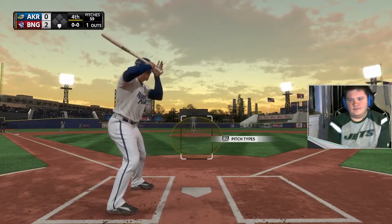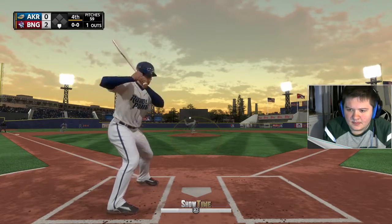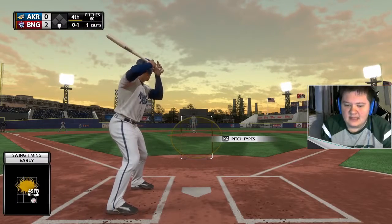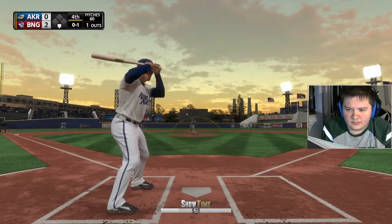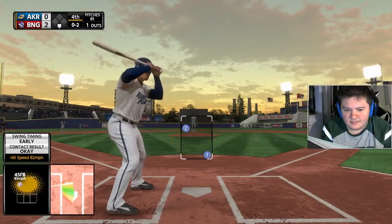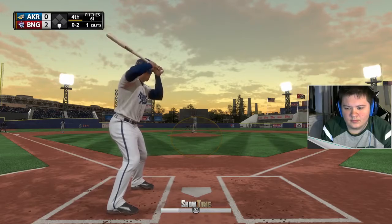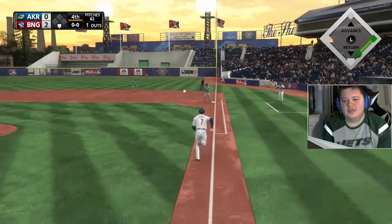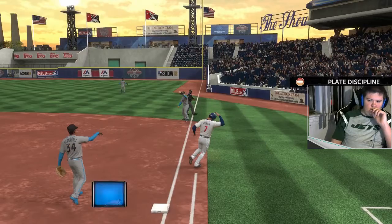Coming to the plate now Mike Castle — he got on top of one and was a ground out victim last time. He throws the fastball by him here, 0-1. Castle stands 6-2 as you see him in the right-handed box; his contract is set to expire at the end of this season so he may end up hitting the market this winter. Bases are empty, one man out. Breaking ball swung on and in the dirt — he makes the throw to first, Castle is retired, two down now.